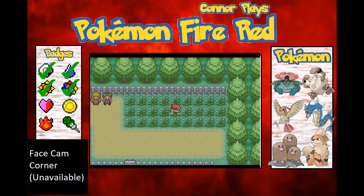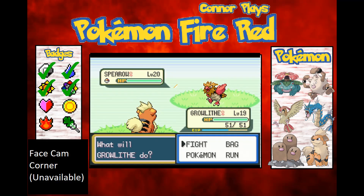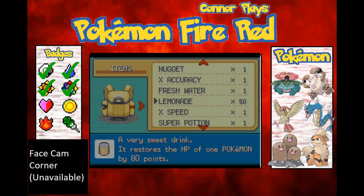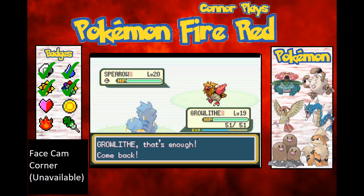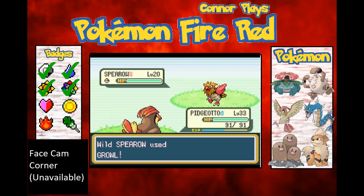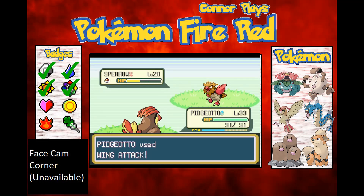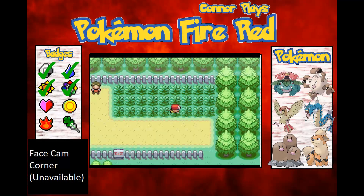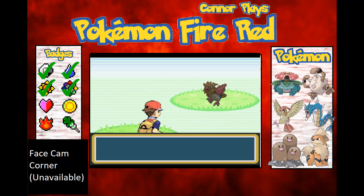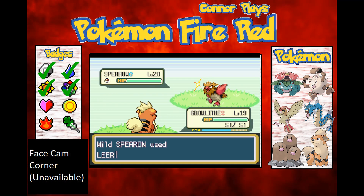Let's go and encounter some Pokémon. Spearow — I've got that already. Although if I caught it and levelled it up once I could evolve it, but I'm not going to. I'll just have Pidgeotto out. You can get things like Doduo and stuff in this grass. Doduo is a Pokémon I don't have yet. How would I fare against a level 20 Spearow? Probably not very well.